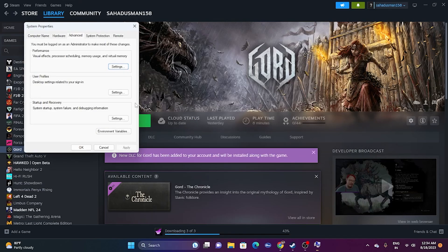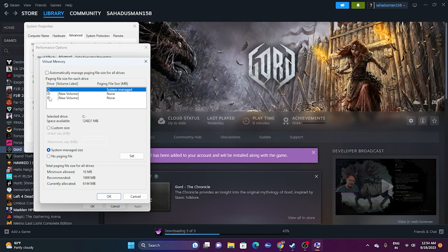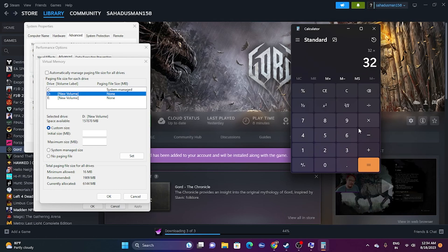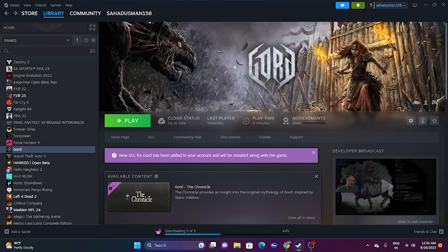Next, increase your virtual memory. Go to 'View advanced system settings,' then Advanced > Settings > Advanced > Change. Uncheck automatic management, select the drive where the game is installed, and choose Custom Size. Set the Initial Size to 1.5 times your total RAM in MB (e.g., for 32 GB RAM: 32 × 1024 × 1.5 = 49,152 MB) and the Maximum Size to 3 times your total RAM (32 × 1024 × 3 = 98,304 MB). Apply and restart.